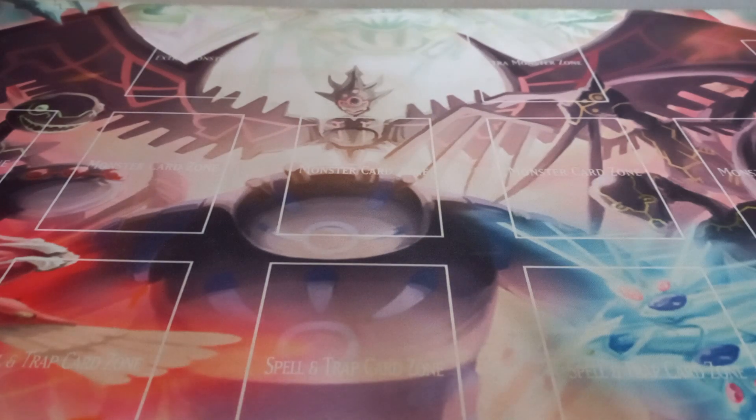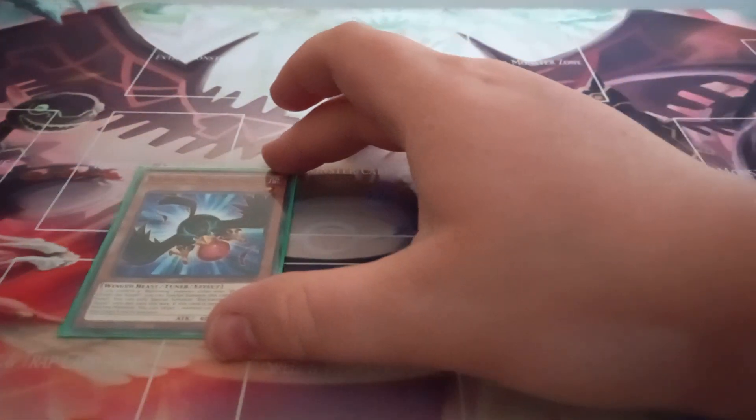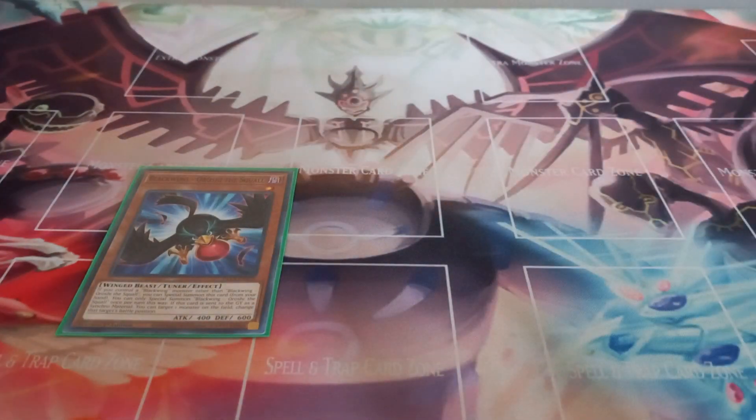Starting with the monsters, I play one copy of Blackwing Orochi the Squall. Orochi the Squall has the effect: if you control a Blackwing other than another copy of Orochi the Squall, you can special summon it from your hand. You can only special summon Orochi the Squall once per turn this way.